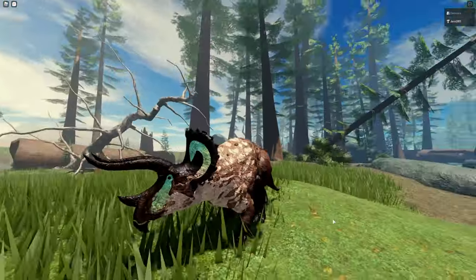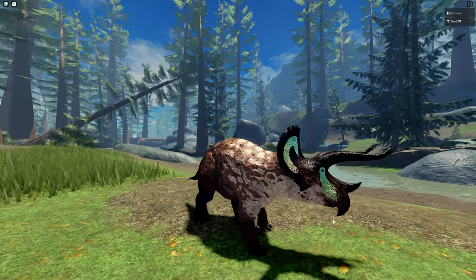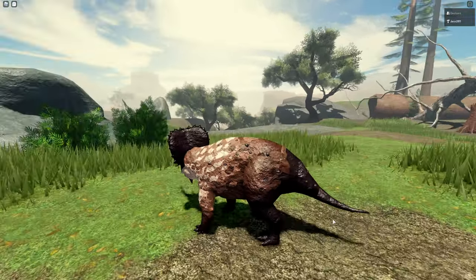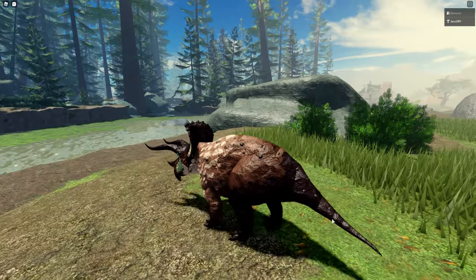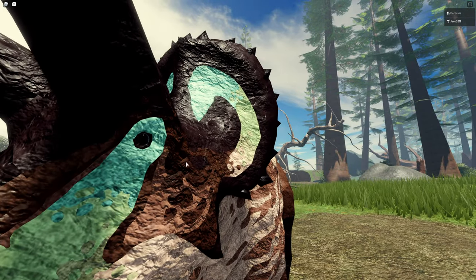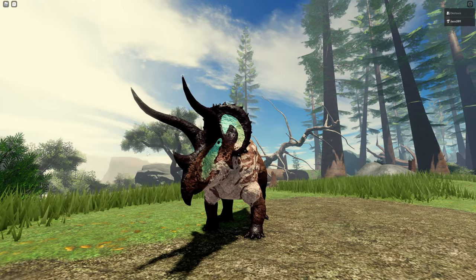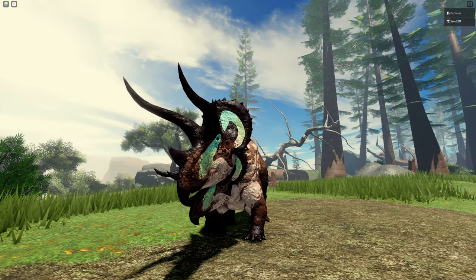We also fixed a lot of stuff since my last showcase. The head turning is a lot smoother now — instead of just one part moving, it's every single neck part and every single fake head part, which looks more smooth. It can also blink, though it looks a bit goofy on the baby since the parts don't like to get that small.